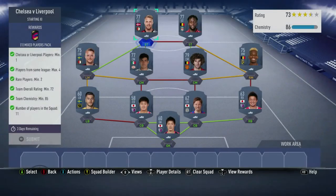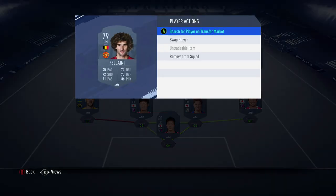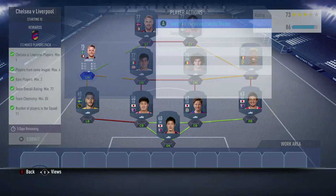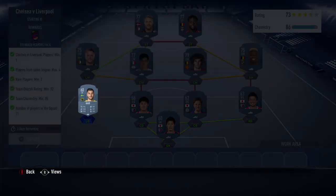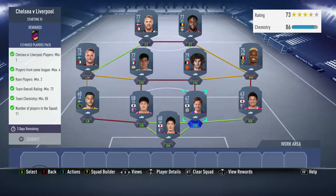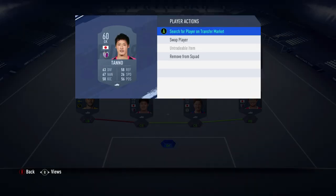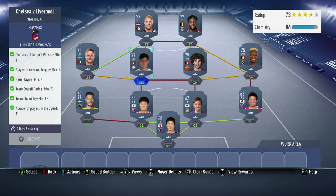So we've got Jorgensen, Oriji, Musonda, Fellaini, Gutierrez, Larson, Kaib, Borishida, Shinzato, Sakimoto, and Tano. And once again, if you do this, you get a mixed players pack.